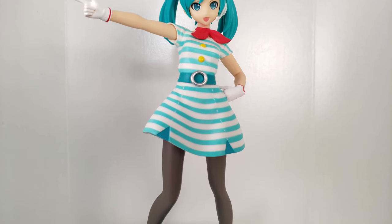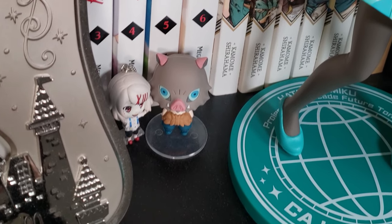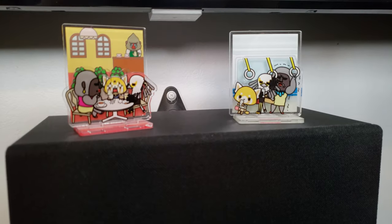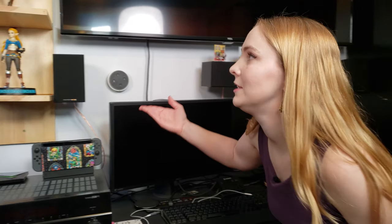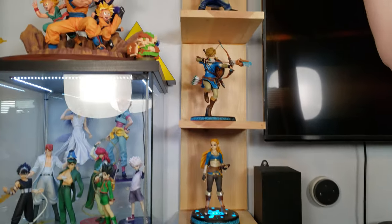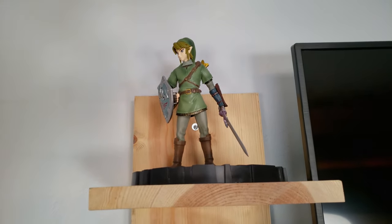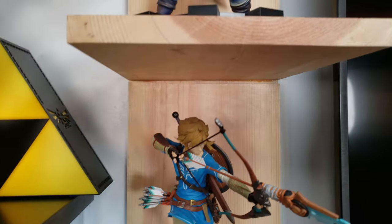Behind her we have a little Inosuke from Demon Slayer as well as Juso from Tokyo Ghoul. Moving on to a little intermediate area, we have some Aggretsuko acrylic stands that I got from the Sanrio store in Little Tokyo, Los Angeles. And then moving on to this awesome Legend of Zelda shelf over here — my husband custom-made the shelf for these figures.